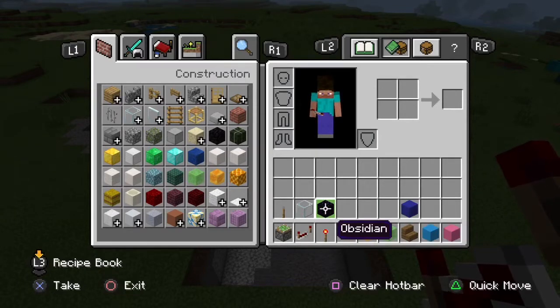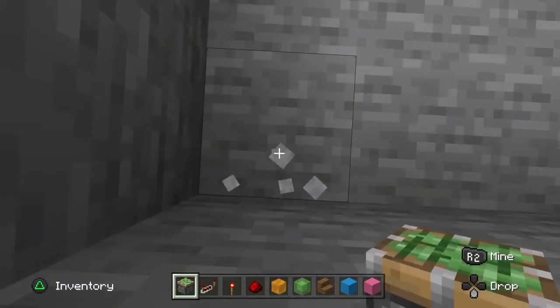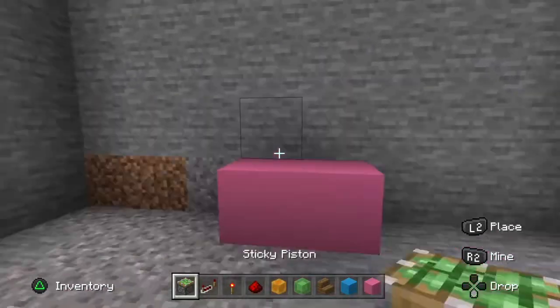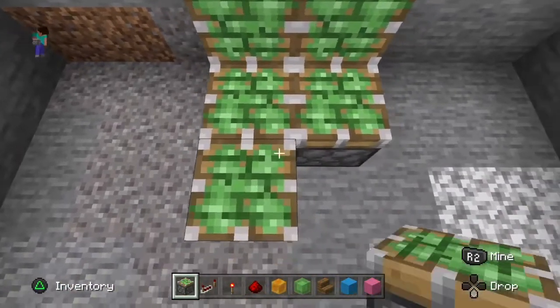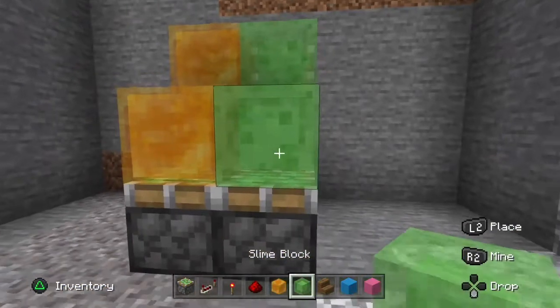You need some indestructible blocks — I'm doing obsidian. You're also going to need some glass and a lever. Once you've got all the resources and dug out your hole, go down to the corner, count in 4, and then place 2 pink concrete blocks just like this. Then place 4 sticky pistons facing towards you and 4 facing up. Then place some honey blocks and slime blocks — place 2 up and 1 sticking out on both sides.